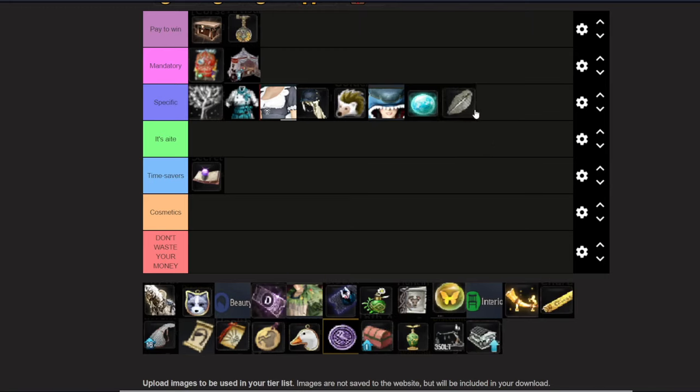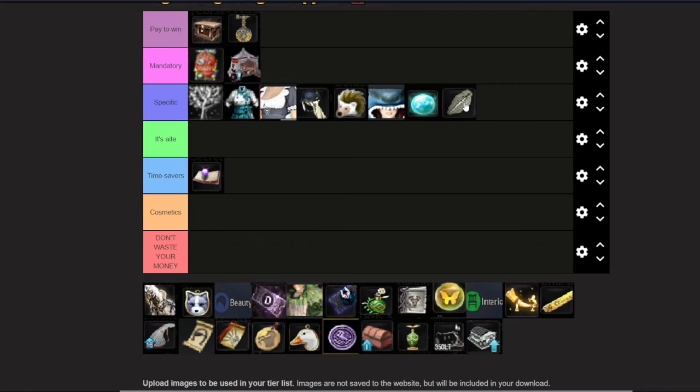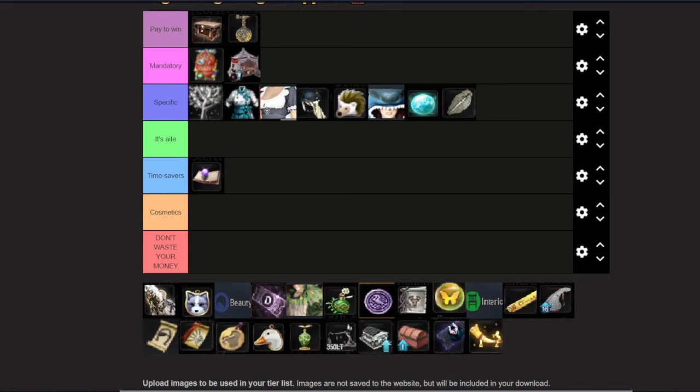There's one more Specific item and that's the Brandstone. The Brandstone helps in two specific areas: hunting and fishing. What it does is make your item lose durability slower, so you have to repair less often. For hunting this is great because a matchlock loses one durability with every shot and that happens very fast. For fishing it will help you AFK fish for longer since fishing is basically an AFK activity.